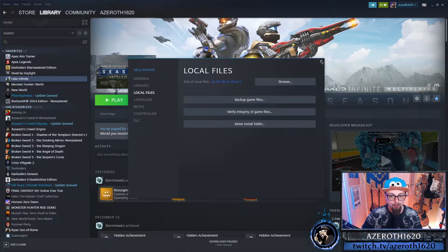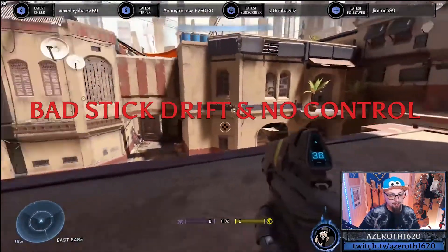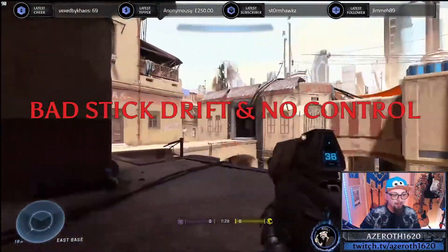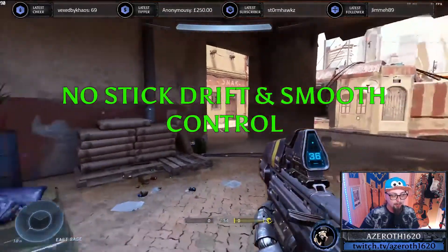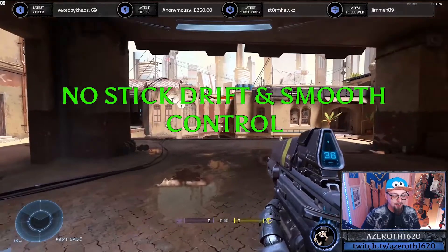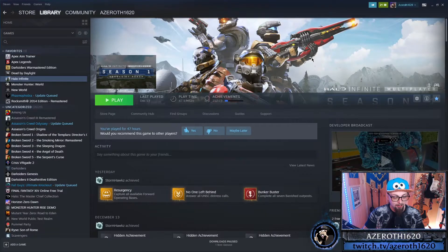In case some people are confused about what I'm talking about: when you load the game you'll notice straight away that your aim is extremely fast and you can't control it, and you'll have stick drift that you didn't have before. The reason for this is it's like the dead zones shrink, so as soon as you move your analog stick you're at full speed. Because of that it basically inputs insane stick drift. It's a bug that makes the controller think you're playing mouse and keyboard.